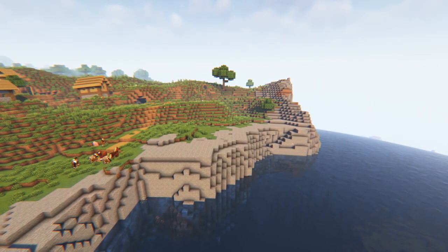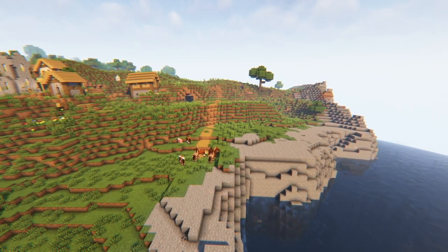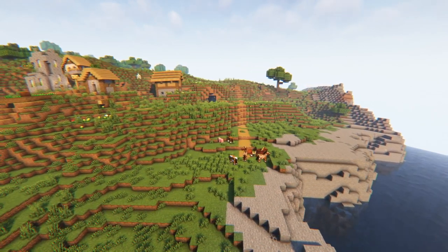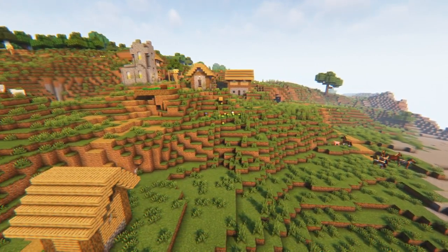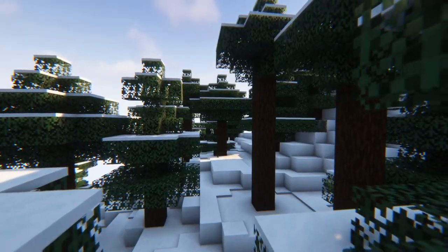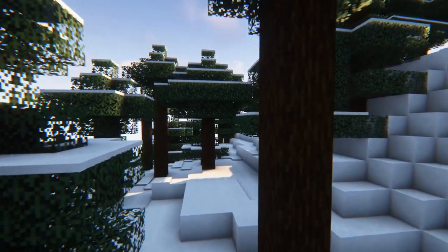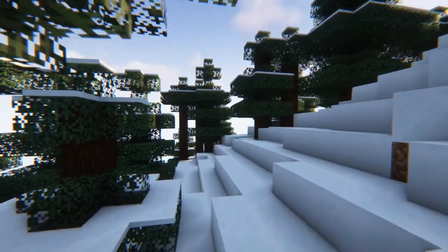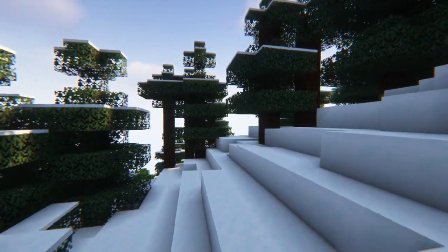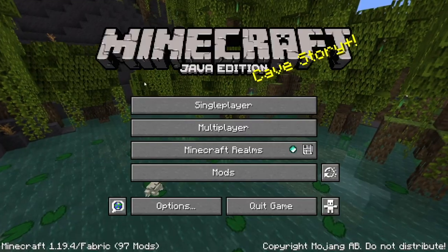Today I'm going to try to do a survival island challenge. I found a seed - it's a pretty nice, generally decent size island so I have a little bit of breathing room. Besides that I can go underground, but I cannot leave the island. I cannot touch any other land besides that island. I will allow myself to go in the ocean though, so that's allowed.